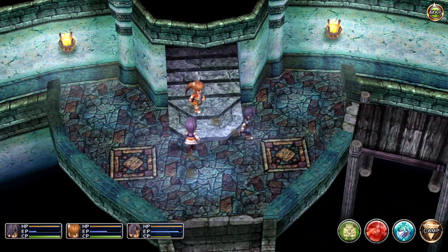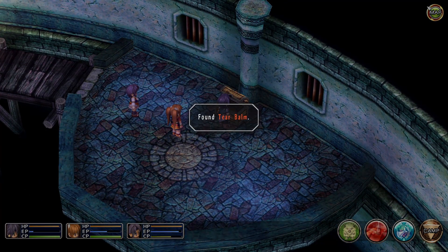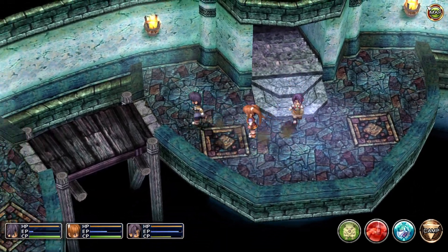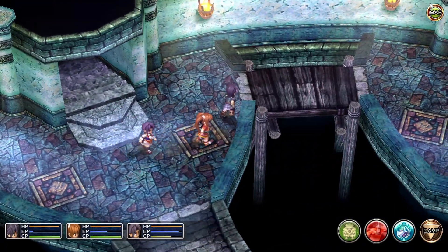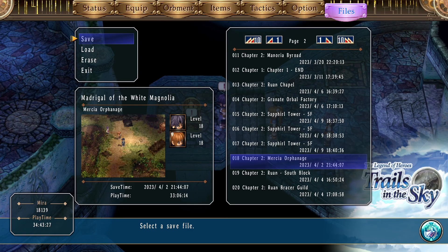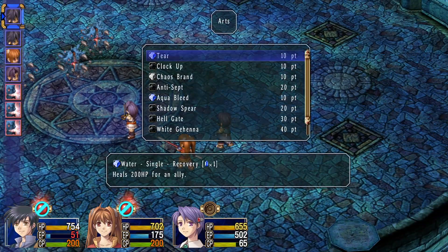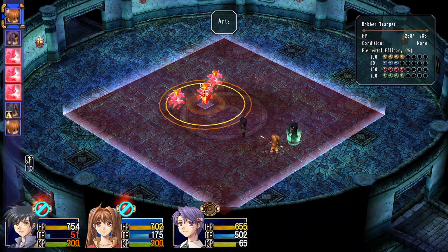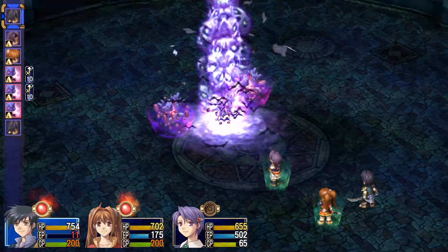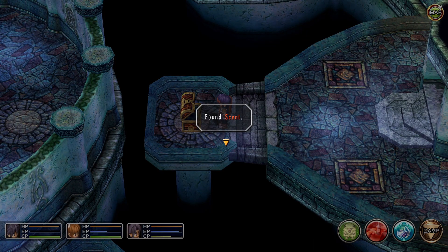We're going to backtrack a little bit and then go east and down these stairs to grab this chest — it's empty. Then head back up and up these stairs, and up these stairs again. We've got another chest here — this one does have monsters in it, so let's save. As you can see, Joshua's Range 1 has given us a little bit of extra range over Estelle's.